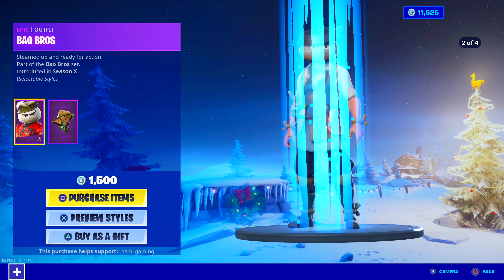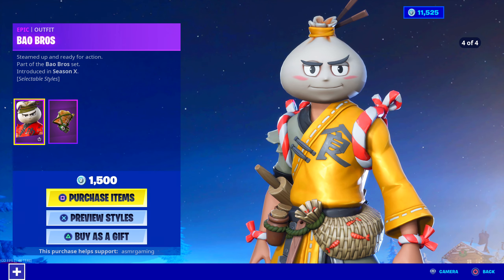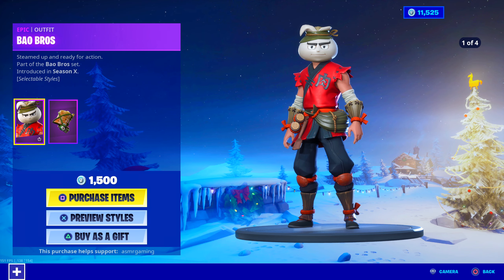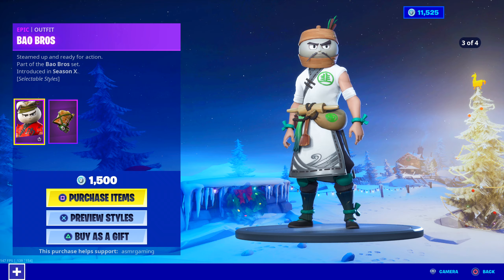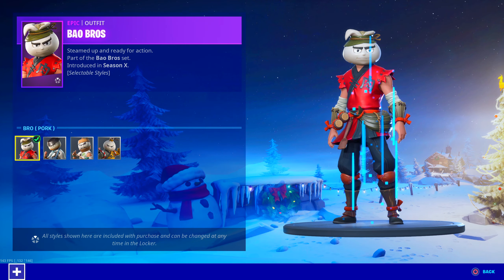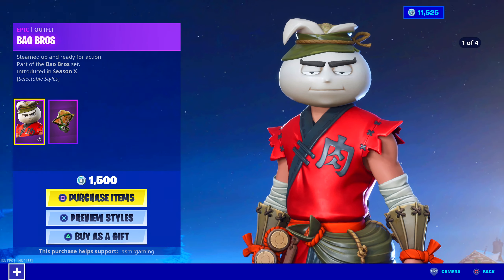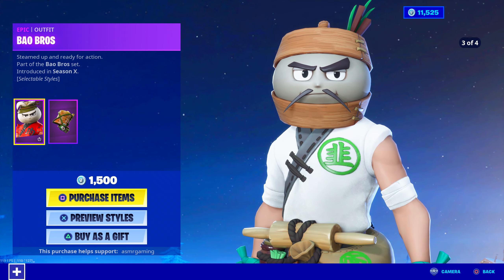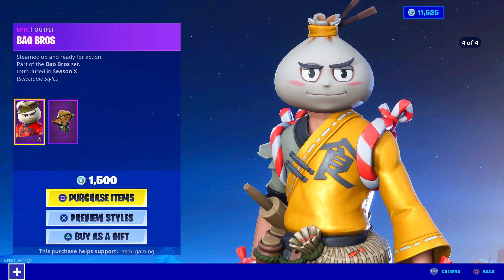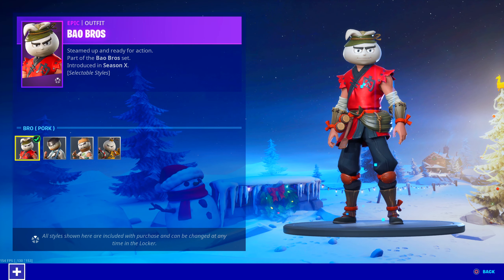So this skin — I remember the leaks coming out months ago and I was like, that looks like such a cool skin. Bao Brothers: steamed up and ready for action. Introduced in Season X, Season 10, and we're in Chapter 2 Season 1 now, but they're finally out. There's a bunch of edit styles. I actually thought each skin would be kind of like the soccer skins — all their own separate skin — but we have them as an edit style for the regular version, so that's pretty cool. There are four edit styles. The green one looks kind of cool, the yellow one looks the happiest, the red one looks the most serious, and the blue one seems the most angry — he looks like he's ready for some fighting.